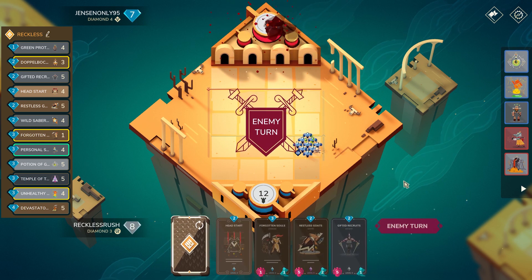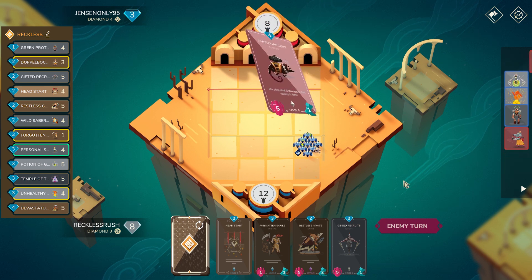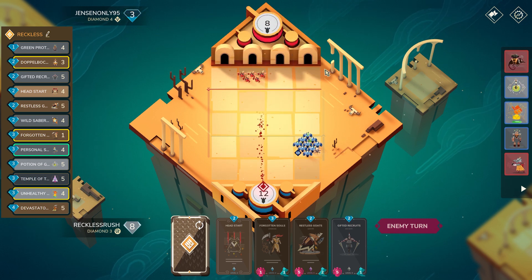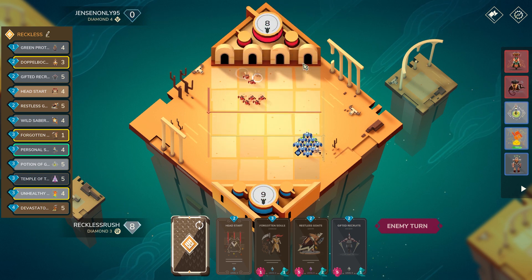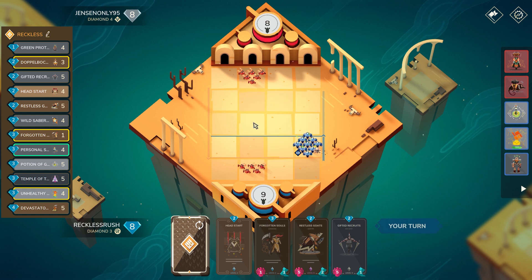One thing worth noting - do you see how I'm running Temple of the Heart but I don't even need to play it? This is a hybrid - you can choose to play super Temple of the Heart focused, or you can choose to play aggressively like this, and either way it's going to work out really nicely. Jensen, what are you doing?